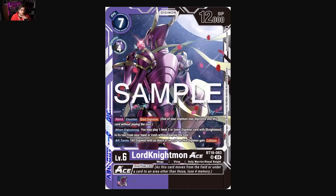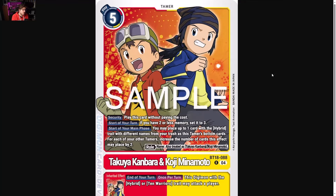Now with Lord Knightmon Ace being able to play a level five on a blast turn, it's really useful. With Knightmon in its text, from your hand or trash without paying its cost, you can bring down your Dark Knightmon and D-Digivolve a threat. All turns, all Digimon with as much or less DP as this Digimon gain Collision, so it's not a bad trade-off giving your opponent Force Block — that can lead to some scary maneuvers. Lord Knightmon fixed Dark Knightmon's issues very comfortably.